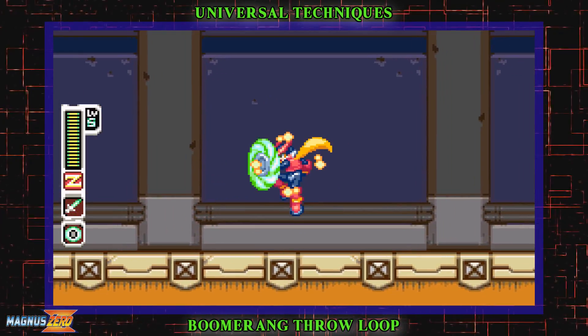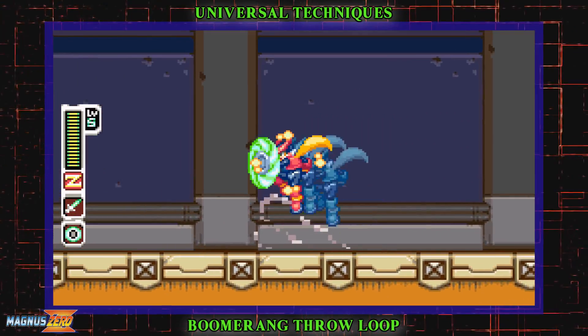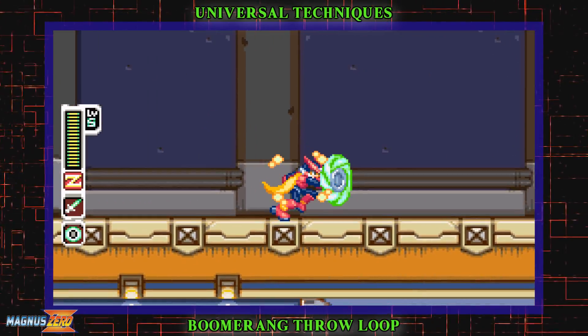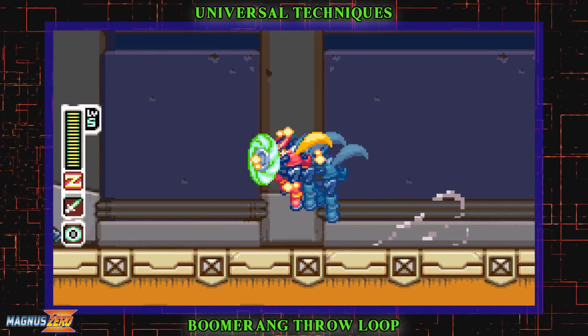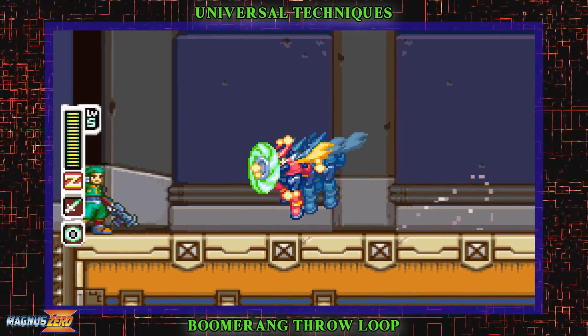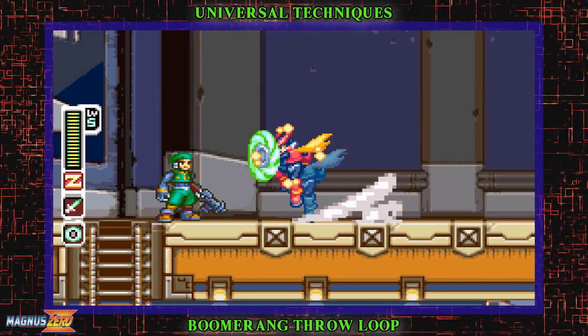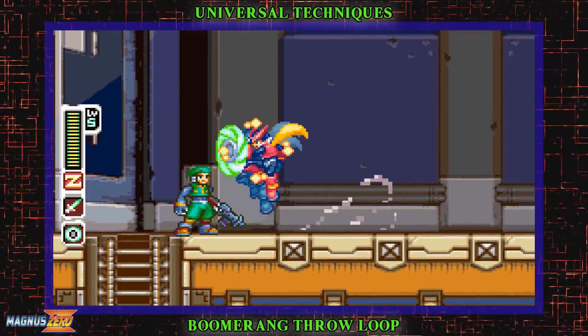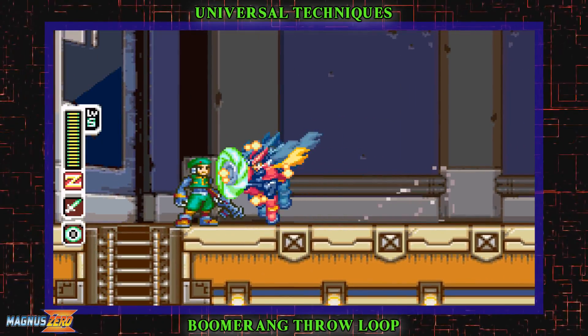If you plan to use the shield boomerang as a primary or even secondary weapon through stages, you'll need to master dash jumping with it. You can't ground dash with it obviously, but if you tap jump and dash at the same time, you can still dash jump. It looks simple, though the timing can be pretty wild if you're dash jumping consecutively, especially under a lot of pressure.